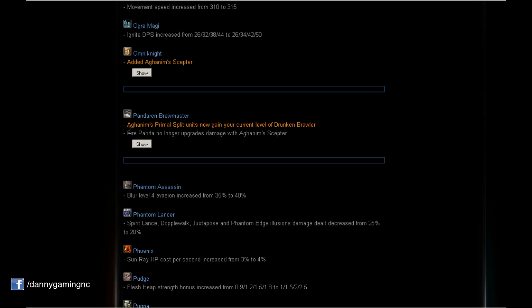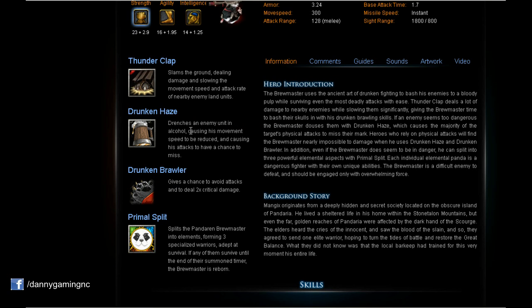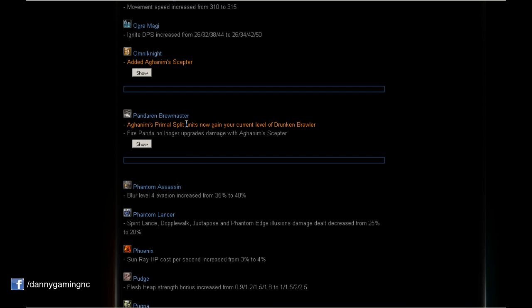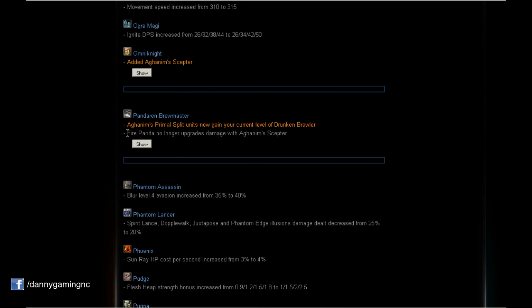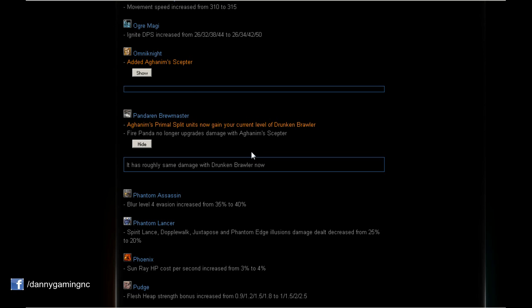Panda (Brewmaster): Aghanim's Primal Split — when you buy Aghanim's and use your ulti, the units gain your current level of Drunken Brawler, so all three pandas get a chance at critical strike. Very nice! But a little nerf — Fire Panda no longer gets some bonus. That's unfortunate because Fire Panda is the DPS panda. But every panda now has crit, and they all have Drunken Blur to match.